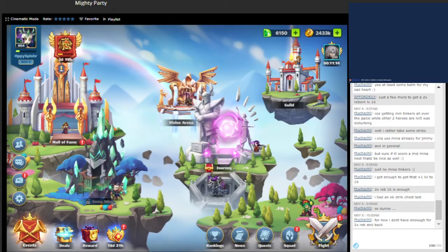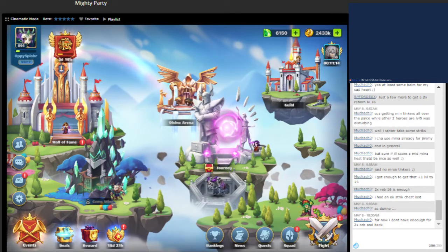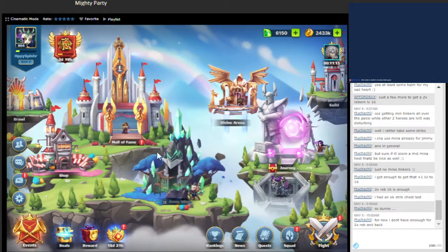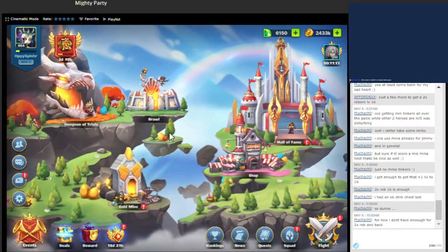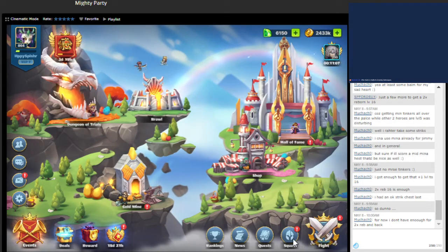Hey guys, Happy Splasher here. Good morning. We are going to be doing some more of the world event that's going on, also seeing if we can get the pit bosses done. We need the legendary chests in order to advance to chapter 3, so we'll get right into it.